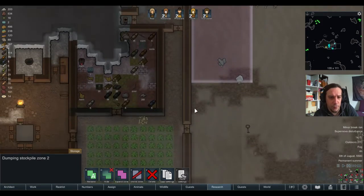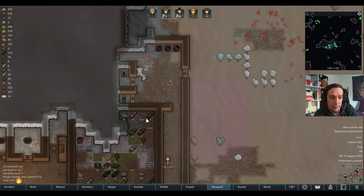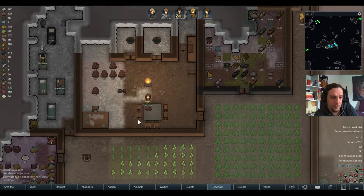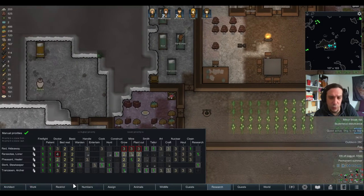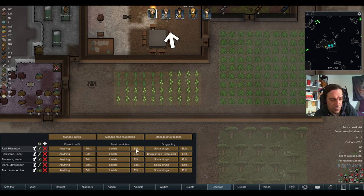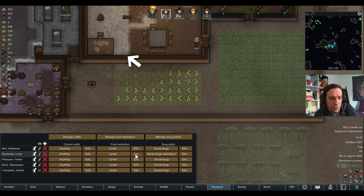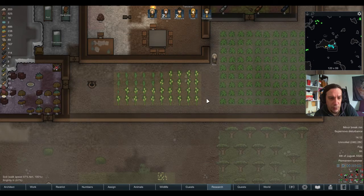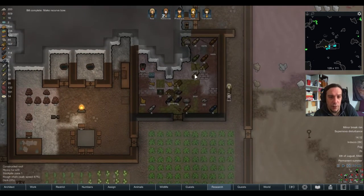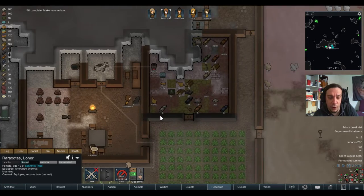I need to get rid of those chunks — they are cluttering the space. It's not really ideal if we eat that pemmican, so let's go for the food restriction. I'll set lavish food restriction to 'doesn't eat pemmican' — that's completely okay. For now I just want to have that stuff as a trading good and as a very long-lasting food.